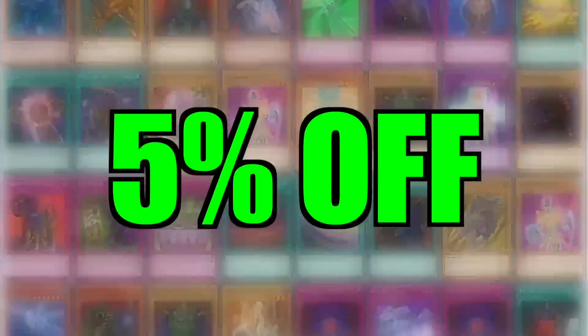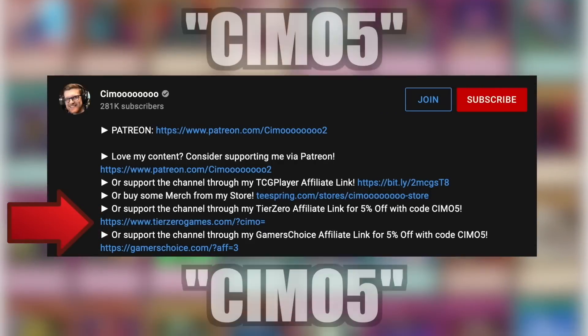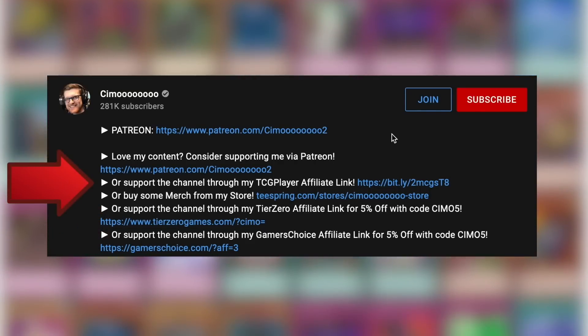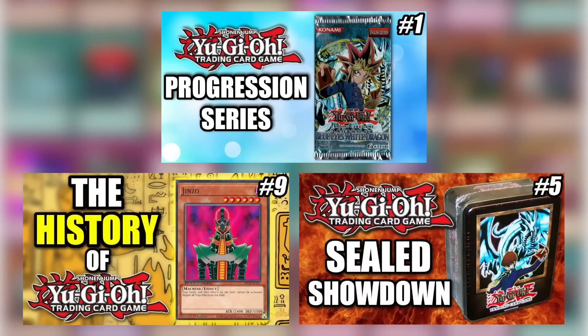If you want 5% off any singles or sealed product, click the affiliate links in the description and use code CMO5. Clicking the TCGPlayer Affiliate link before you shop helps support us to provide you with more amazing content.